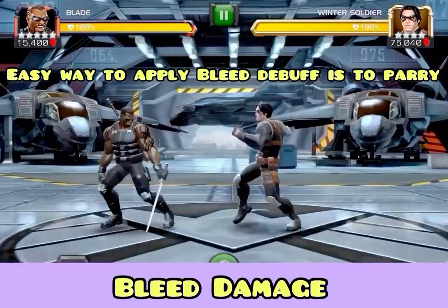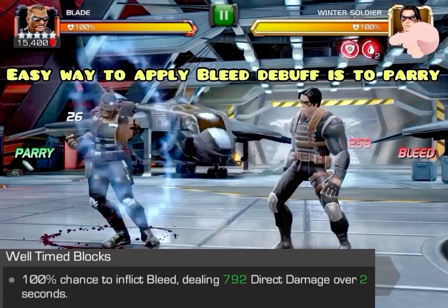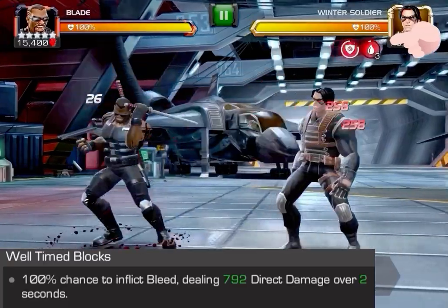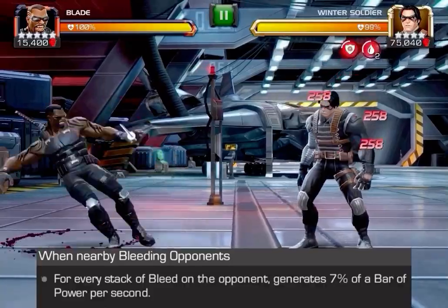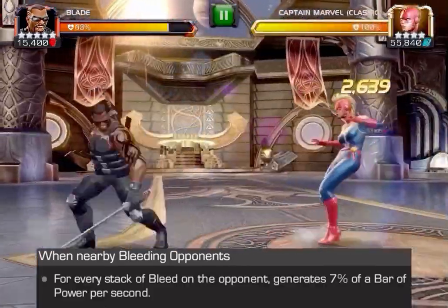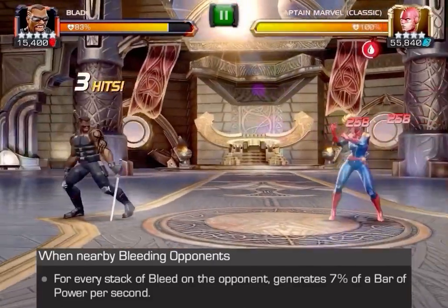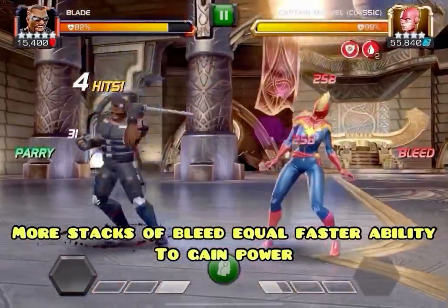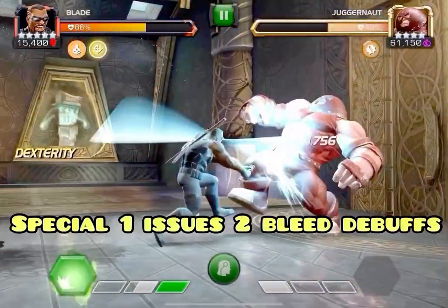He doesn't have to have synergies, but he does shine with them. Bleeds are a big part of Blade. The easiest way to apply bleed is by parry — parry and boom, automatic bleed — and there are a lot of times this comes in handy. For each stack of bleed, you can get seven percent of a bar of power, so if you get several stacks and stay close, you can gain power very, very quickly and start spamming specials.